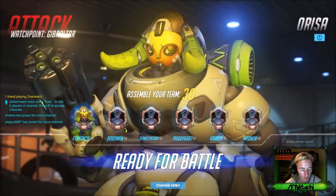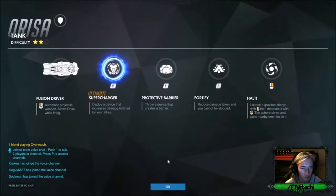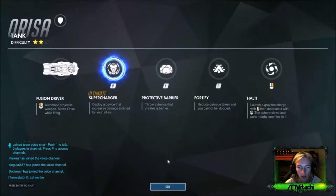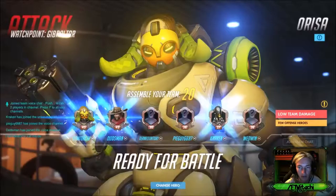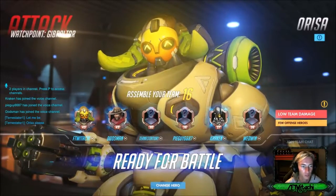She's got her automatic projectile, so it slows her as well — similar to a debuff. Throw a device that creates a barrier. So E is a barrier — I believe that's the frontal cone shield that's in front of her.